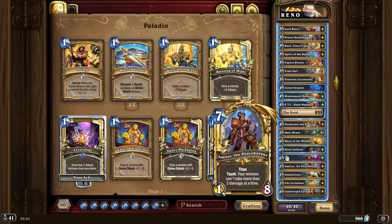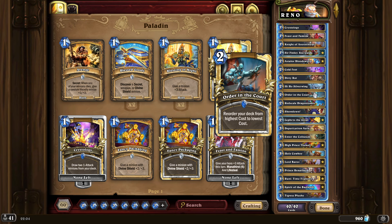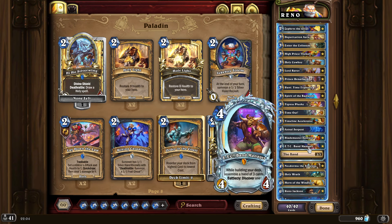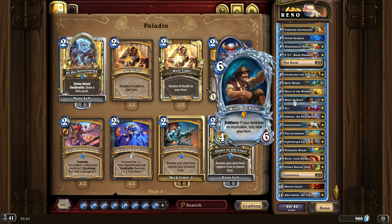You're probably asking yourself, 'What do I do if Shervala is in my hand?' Well, you have Finley to recycle. And if Finley recycles Holy Wrath or Order in the Court to the bottom, then you have ETC to discover either of those. If you fail the combo, you can also get Hearthstone Brew.